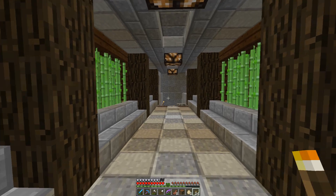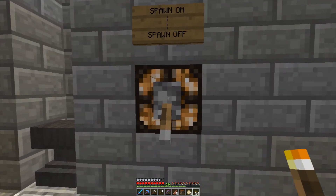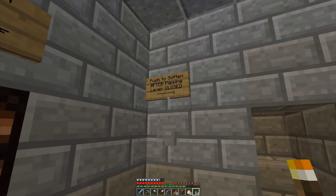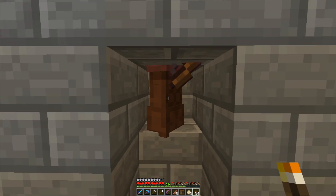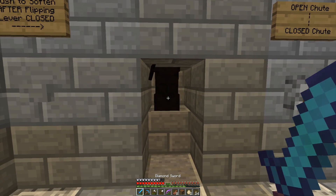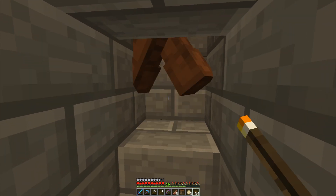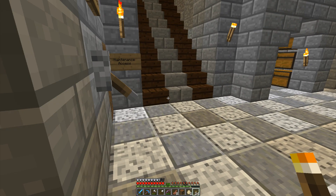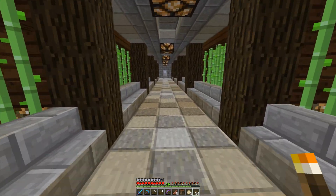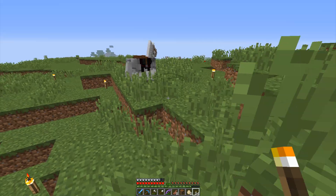We head down here and the light is on, which means the spawner is off. We turn the light off so the spawner is now on. The chute is open to allow them to fall — they fall down, you close the chute, you soften them up, turn the light back off, and you hit them with whatever you have. They die and you get drops. So now we have a wonderful selection of arrows, bones, and XP.